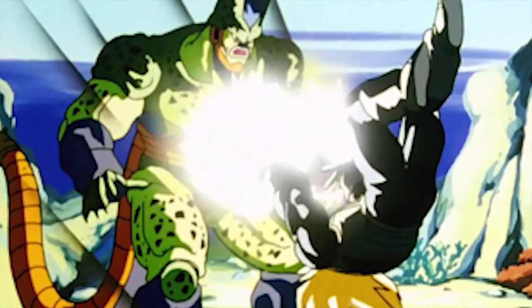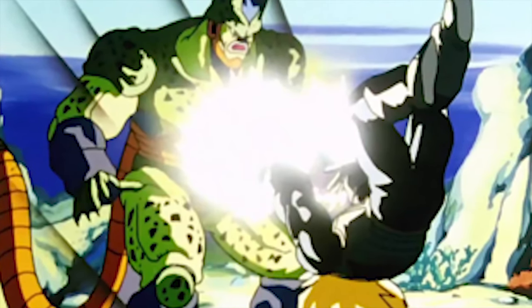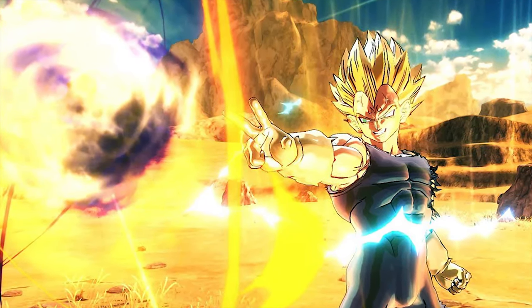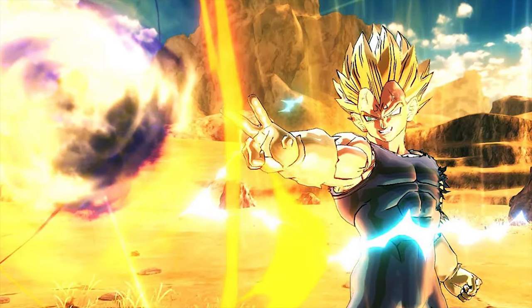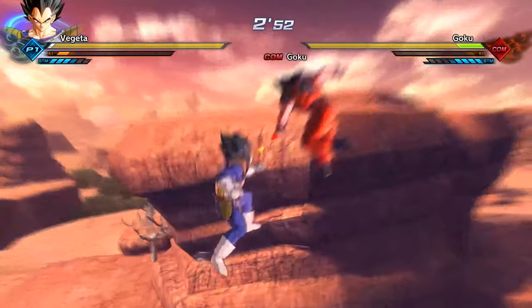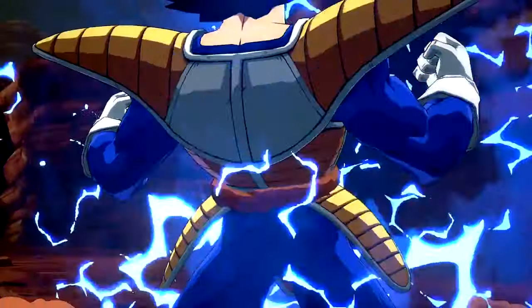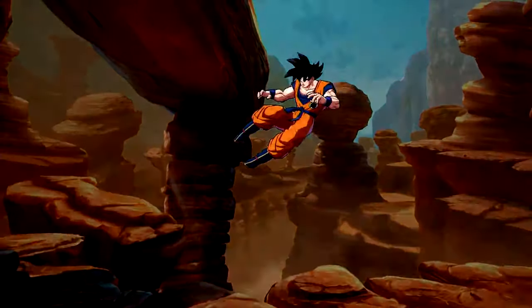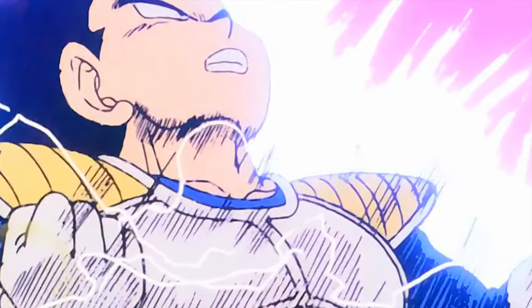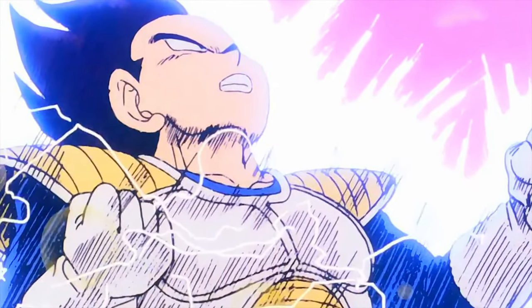Moves I would like to see in the game: Atomic Blast, when he used it on Semi-Perfect Cell — that move is just dope. Final Impact, when he charges it at his fingertips — he did it on Majin Boo and I would definitely like to see that in the game. Galaxy Breaker is a move I've only seen in one game — Dragon Ball FighterZ. It's basically where he throws the opponent up in the air and shoots a powerful blast straight up, similar to when he killed Nappa.